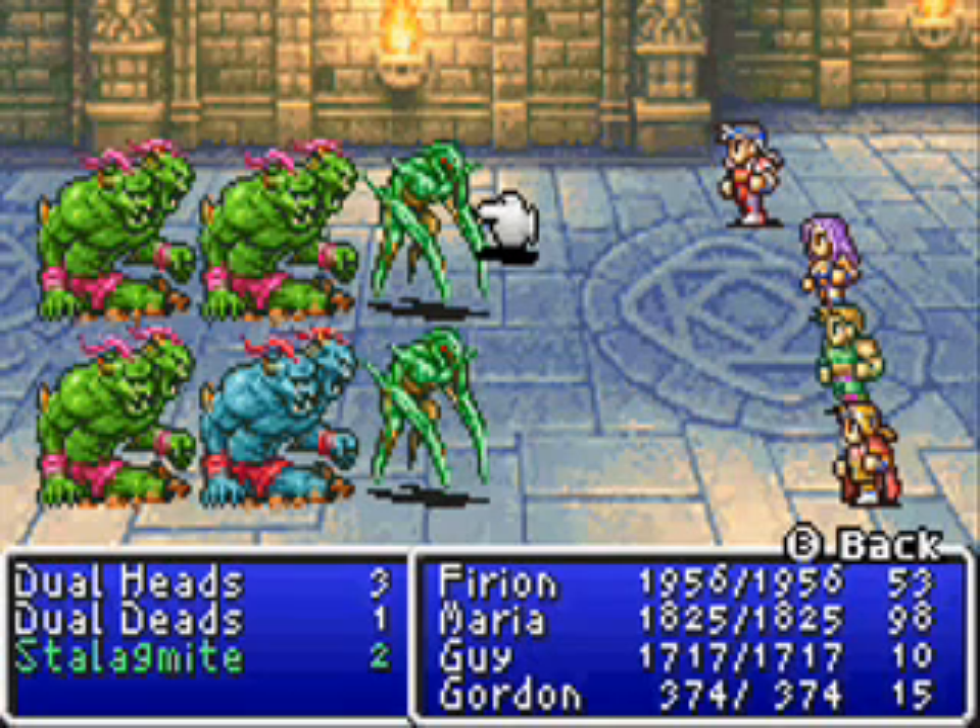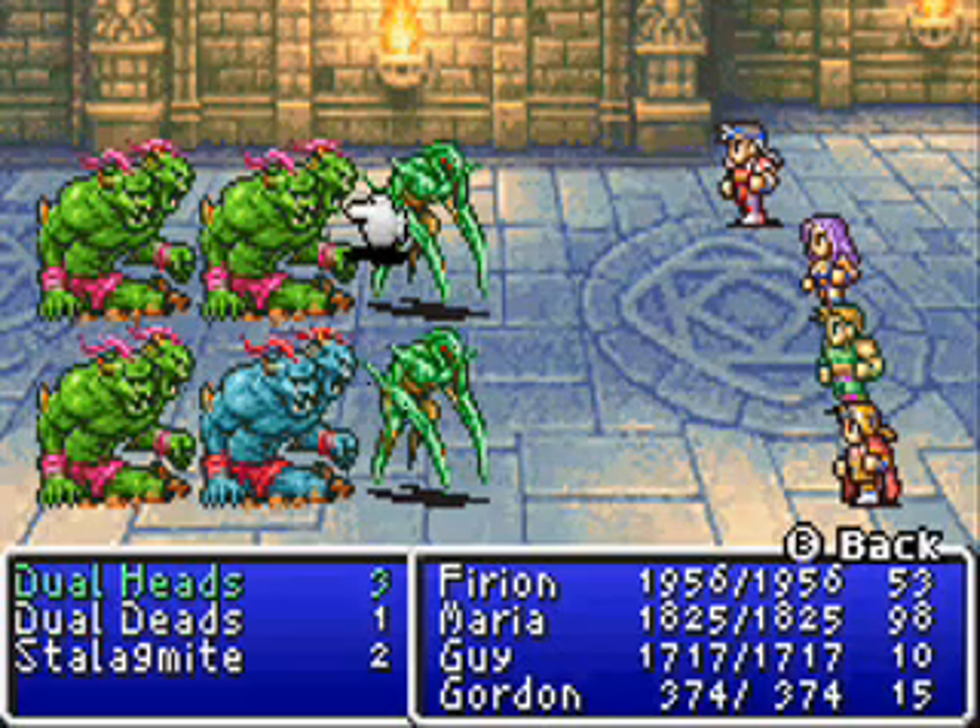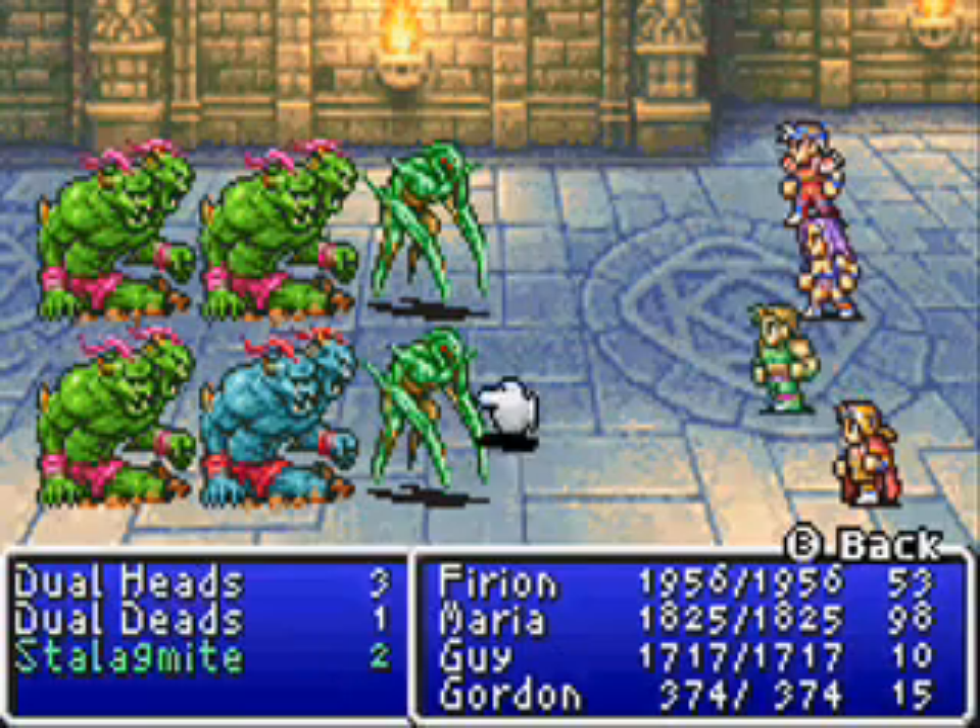Not to worry, but they're still a threat though. Dual Heads. These guys are stronger than the Dual Heads, and their cousins that are also here — a lot harder. I believe they are weak to fire and clear, just like their cousins, and they have about the same amount of HP as the Stalagmite.